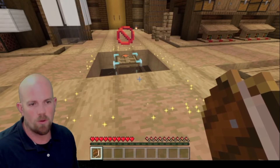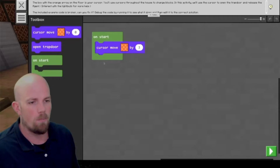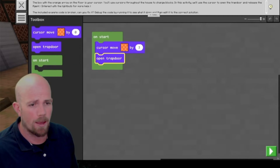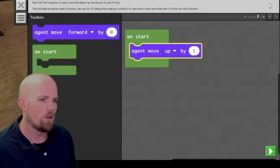We move this cursor around. It's going to initially say we've got it wrong. The agent there is going to be there to help us. So in this one, we need to come back, just add in that trapdoor, wait for that code to run. We're through.